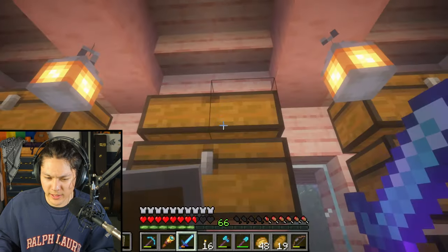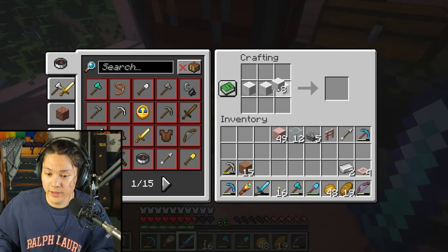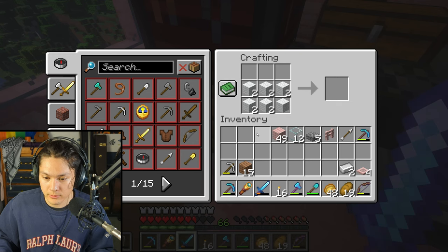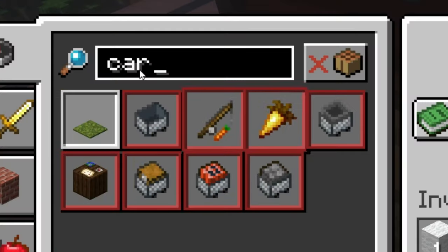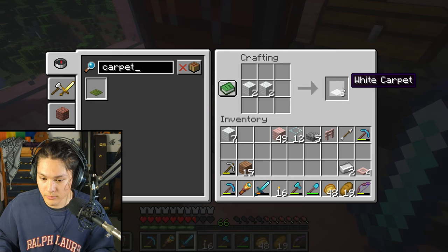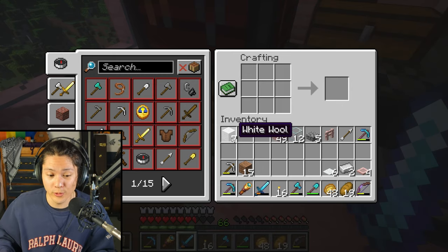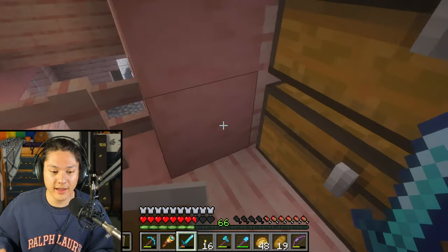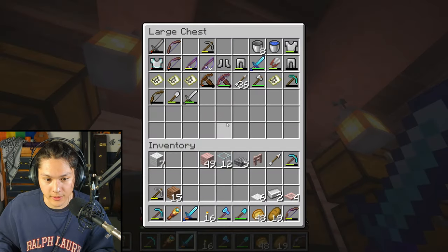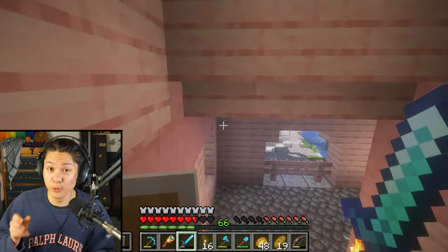Four carpets. Do I have wool? I do. I think carpets are made with three wool? No — how do you make carpets? Oh, only two wool. I made six carpets. And four beds — I'm going to need more wool. I think I have sheep in my barn, so I'll pick up these shears and go get some wool from my sheep.